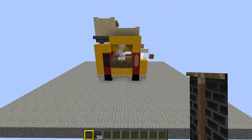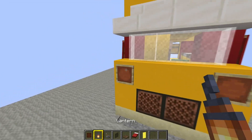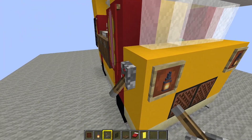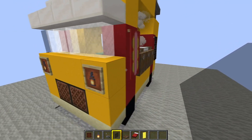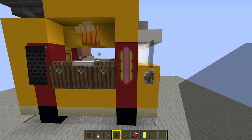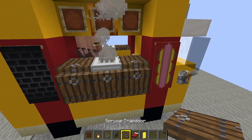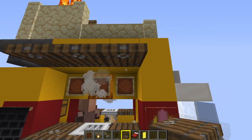Get to the front of the van and put down a couple of item frames there and there. Put lanterns on those item frames — those are the headlights. Go around to the left side and put a lever with the handle facing upwards, then put a black pane of glass on top — that's the wing mirror and bracket. Do the same on the other side. Working down the side, put three item frames — we'll add food pictures in a moment. Take out your trap doors and, crouching, place a trap door there, one there, and one there, then another set there, there, and just there.